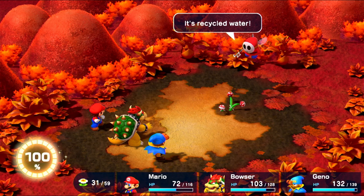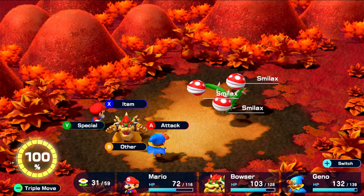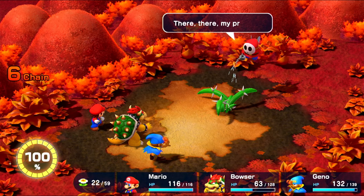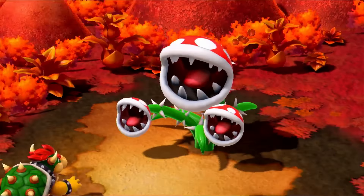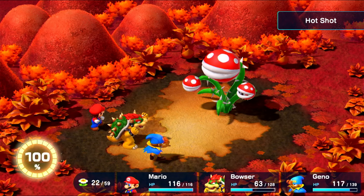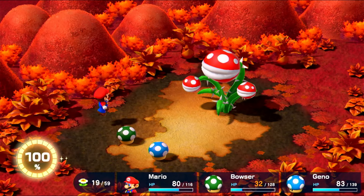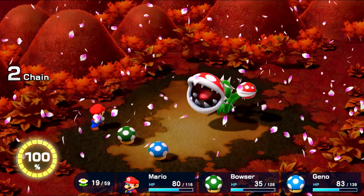Then we move on to the three-headed section of Smilax — just jump three times individually on each head, doing 234. Now we move on to the actual big head Smilax. Regardless of how intimidating this fight seems, it's pretty much the exact same, just jump until you win. Smilax pretty much can't do anything, so I'm just gonna cut right on ahead to when we get to Nimbus Land.